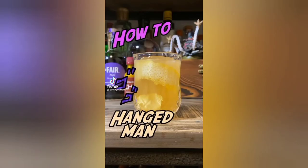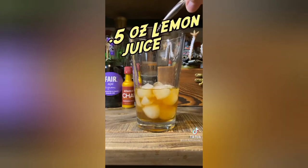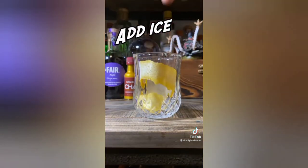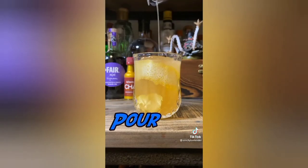How to make Hanged Man. First maple bourbon, amaretto, lemon juice, and give a good shake. Next line the glass with lemon zest. Add in your ice and pour. I exist only within a mirror.